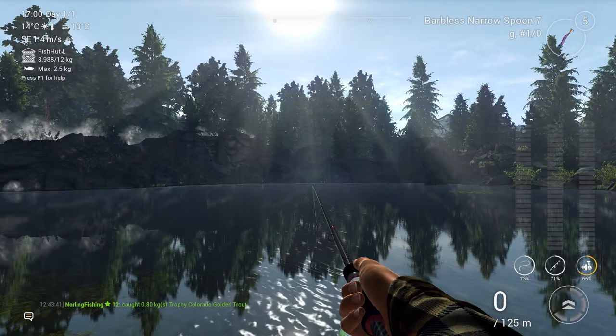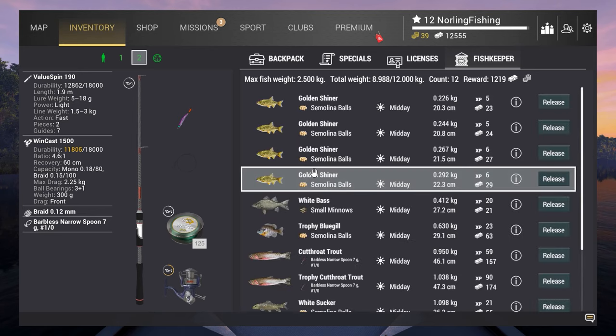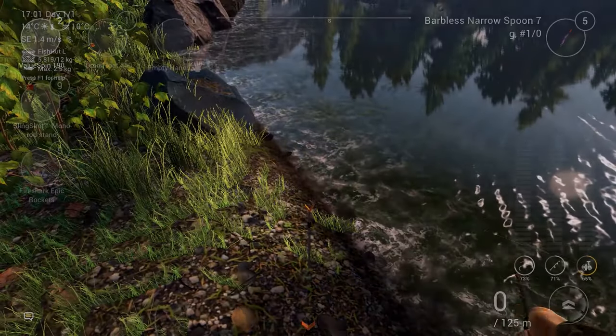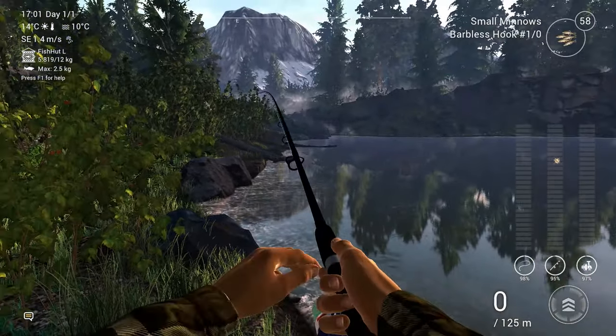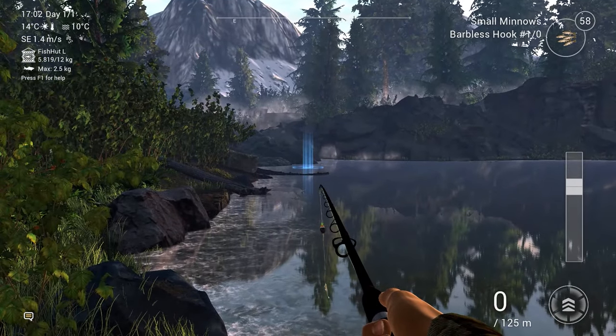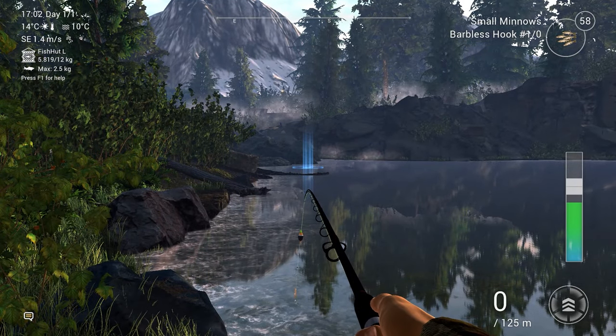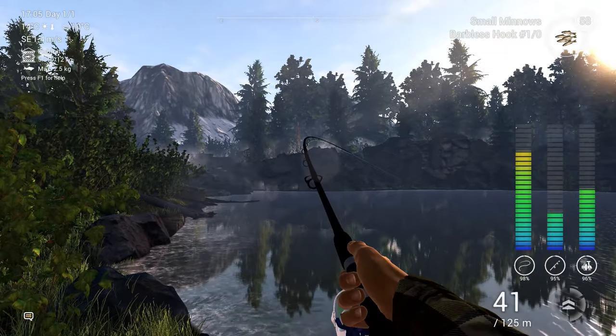Now we need to catch the rest of the species. I'm a bit lazy so I'll put my bank sticks down and try to get the last species with my float rod. If you use bank sticks and rest your rod on them, it gives you more time to hook the fish than when you hold the rod in your hand — perfect for watching YouTube while AFK fishing.